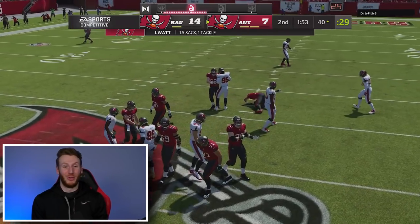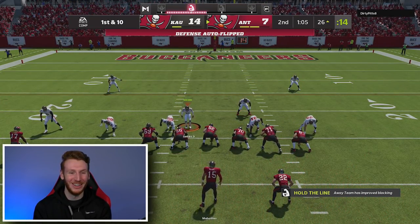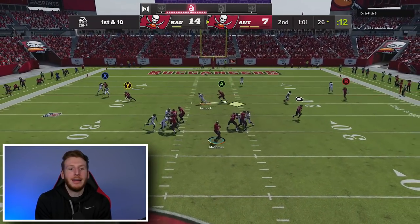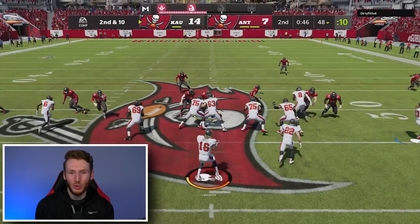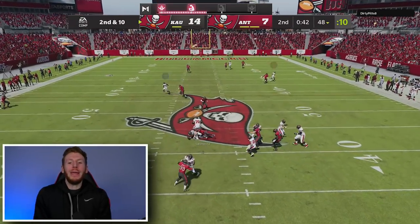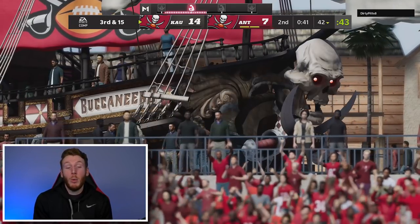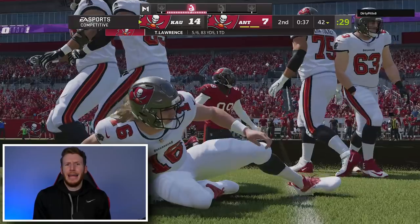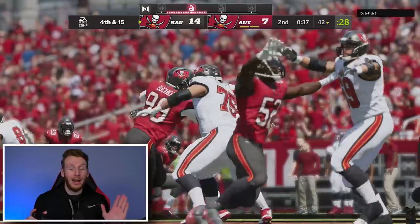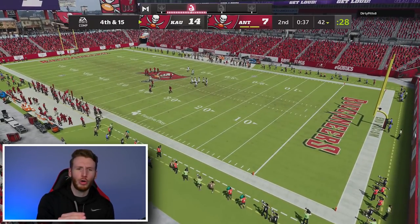That was really good pocket presence right there because they were about to have a dot. Seven for eight for ANCAP since that first pass - he's been lasering me. We've got to do something on defense because he's completing every pass. I don't think I have running back apprentice activated on Christian McCaffrey like I thought - I'm not able to get our table route. So I don't know if I did something wrong, but just something else to know. We don't have running back apprentice on Christian McCaffrey.